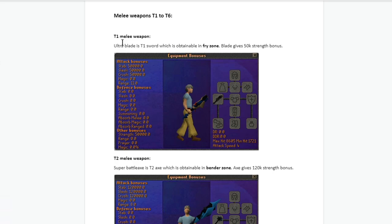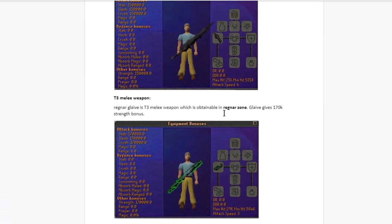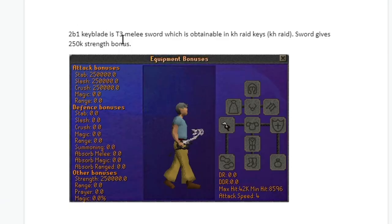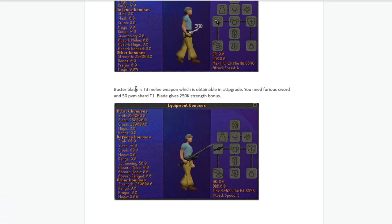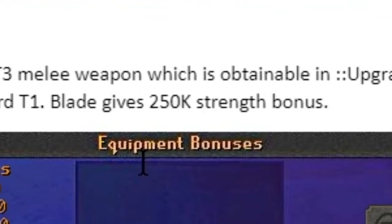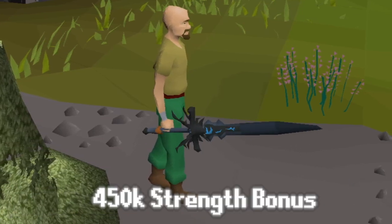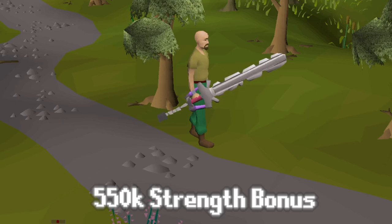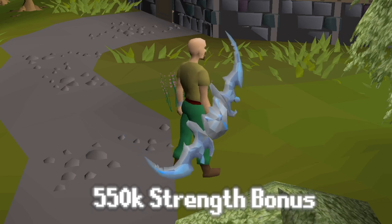For melee weapons tier 1 to 6: tier 1 is Ultra Blade from the Fry Zone, tier 2 from Bender Zone, tier 3 from Leela, tier 4 from Regna. The 2b1 Keyblade is a tier 3 melee sword obtainable through KH raids, giving 250,000 strength bonus. Buster Blade is also tier 3, obtainable through colon colon upgrade using a Furious sword and 50 PVM Shards tier 1, also giving 250k. Extreme Longsword is tier 4, obtainable through $1 caskets, giving 450,000 strength bonus. Fenrir Keyblade is also tier 4 from KH raids giving 550k. Lucky Glaive is a tier 4 from the Slayer Shop costing 2,400 tokens, also giving 550k strength bonus.